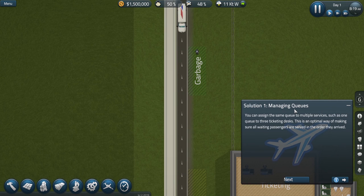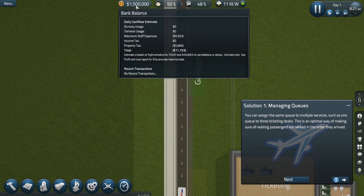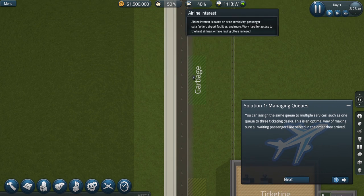Alright, so solution one. It says managing queues. Let's look up here first. Bank balance, staff...